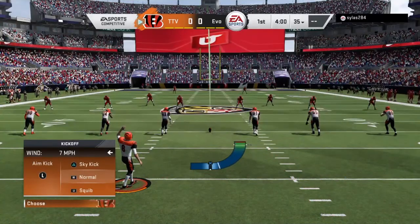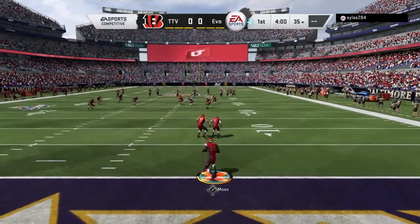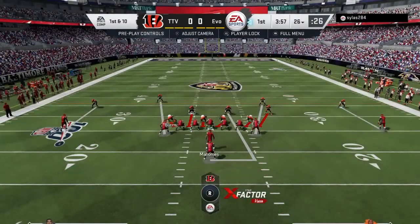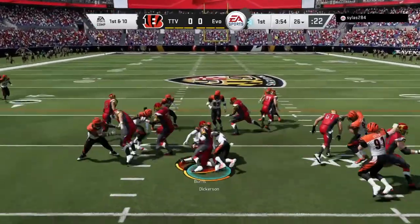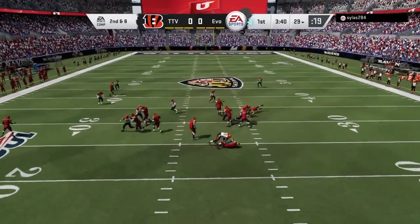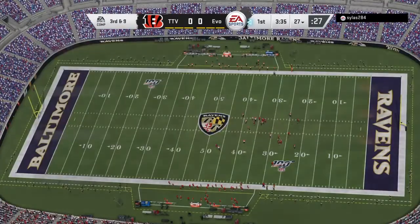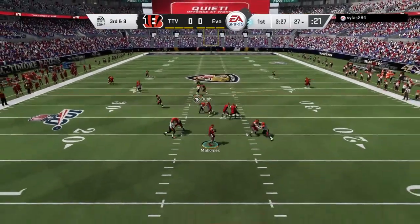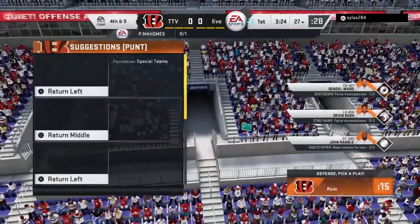We start kicking off, which I like — I like to settle in on defense first and then get it going on offense. He's got Randy Moss on the kick return, which I'm not exactly happy about, but we're able to take him down before the 30-yard line. On first down I blitz — he hands it off to Dickerson for a short gain. Then I run a Cover 2 with QB contains on Mahomes. He fakes the handoff, but Randall gets straight up into his face and gets the sack, pushing it to 3rd and 9. Running another Cover 2 on 3rd and 9 — he throws, nearly picked off by Devin Bush, but it falls incomplete. On 4th and 9, he's going to have to punt.